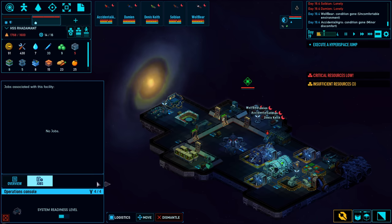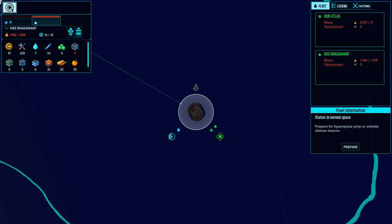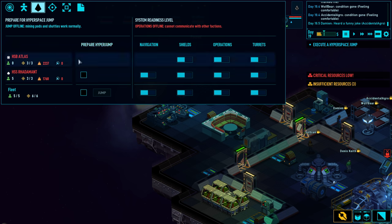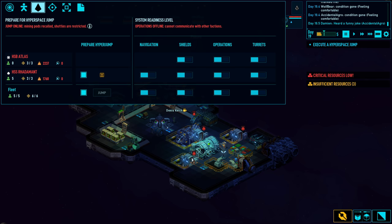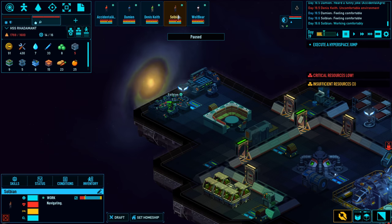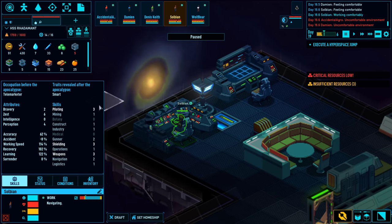At this point I think we are ready to go for our first jump. If I check the map, there's really only one place to jump to - not a whole lot of options. In your tab up here in view systems, I'm going to say 'prepare hyperspace.' What this will do is lock down and restrict the use of your mining pods and shuttle so no one gets left behind. Then someone skilled in piloting, like Slobian here, is charging up the jump.